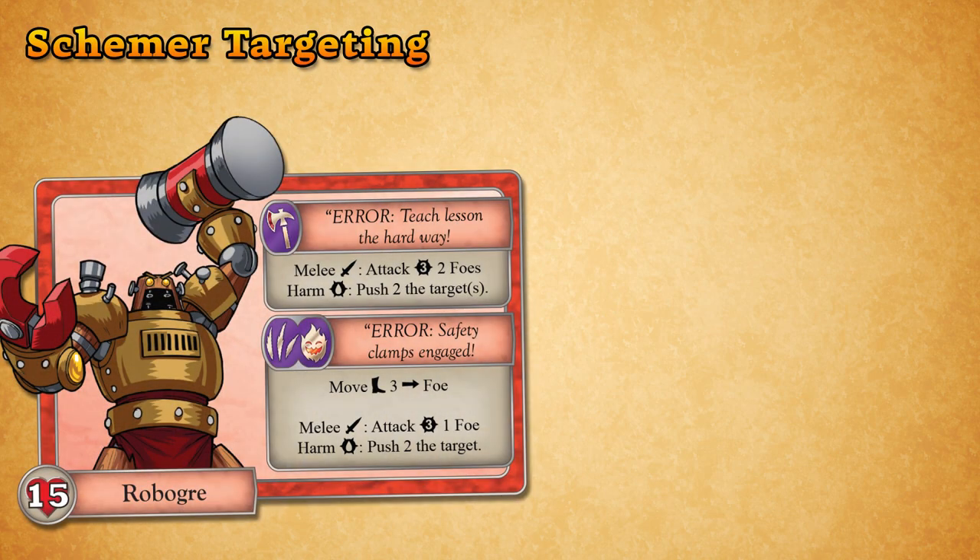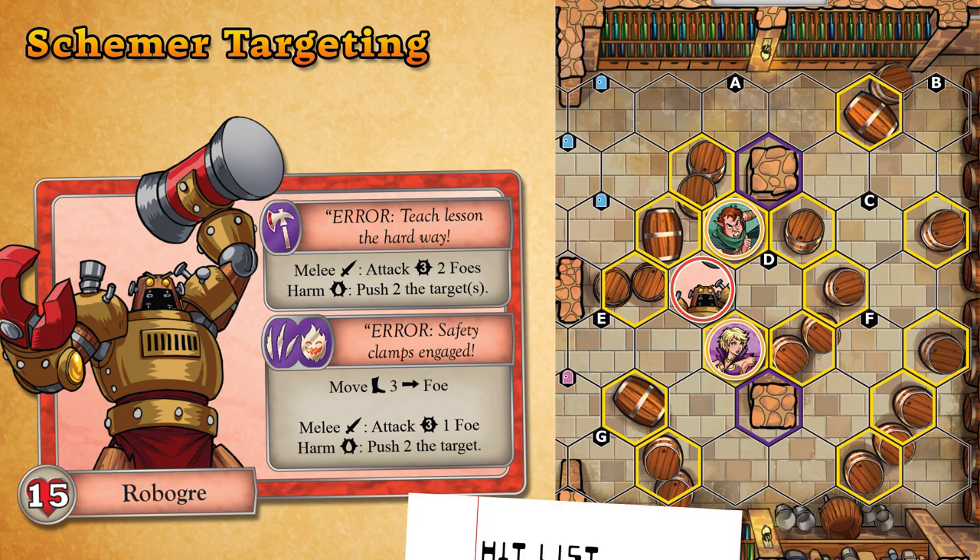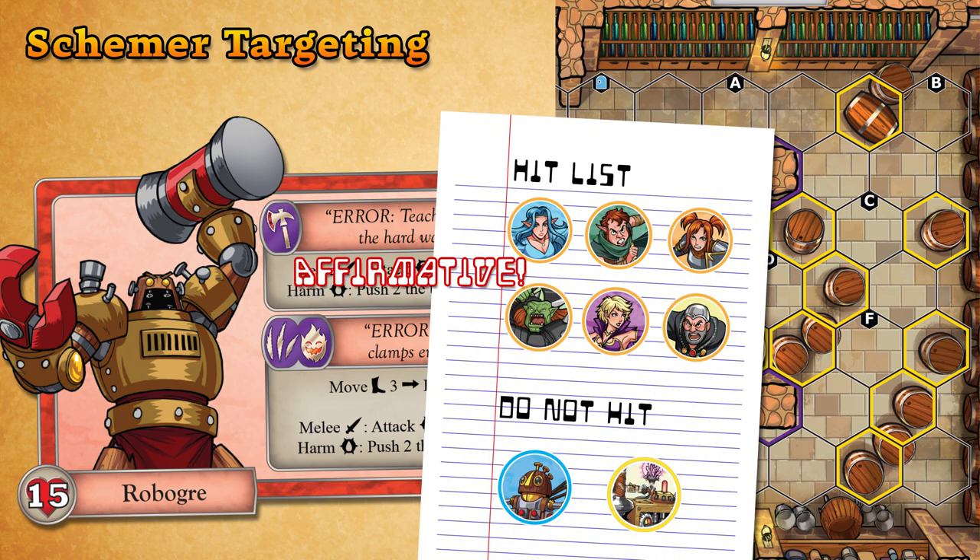When a scheme resolves, some effects will specify a target — the figure or map feature that the active schemer will be acting on. Schemers will treat heroes as their foes and other schemers as their friends.